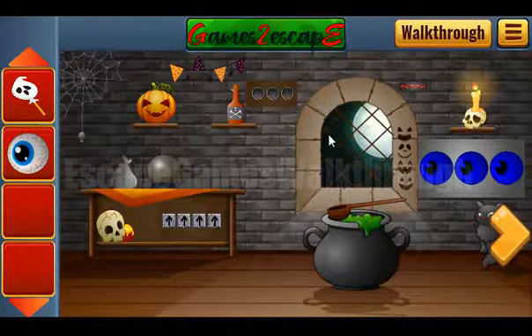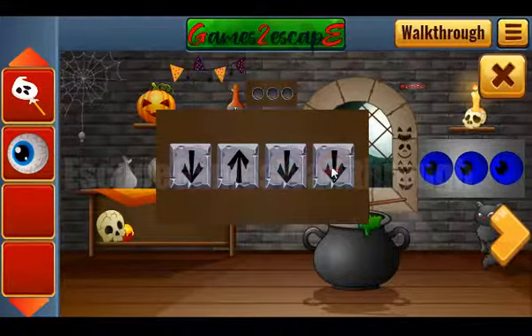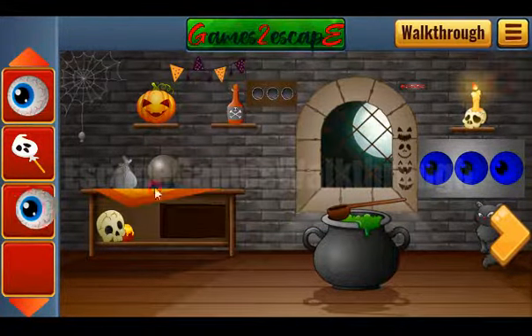We can see flags are pointing down, up, down, down. Down, up, down, and down. Okay, we've got one more eye. Now we can put both eyes here.